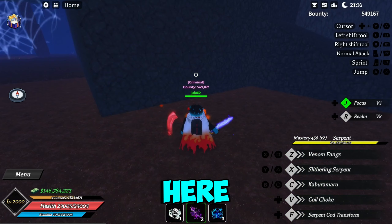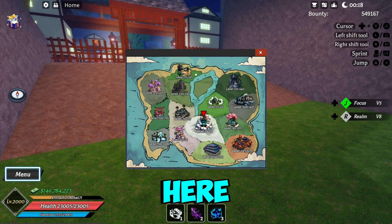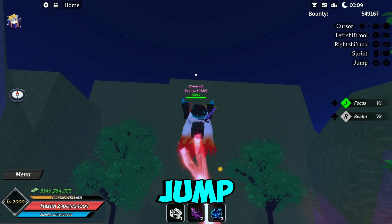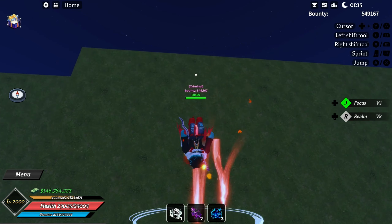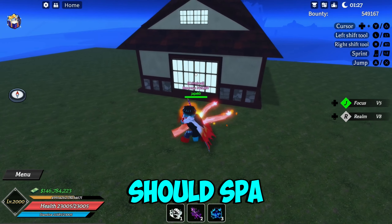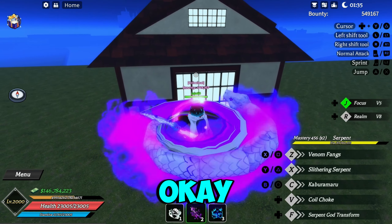Another spot location is over at the blacksmith village. Make your way to where the artist is at, then jump up, and he'll be in that sort of hidden house on top. He'll spawn right in front there — this is another spawn location.